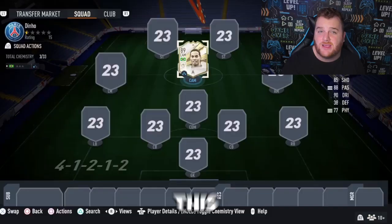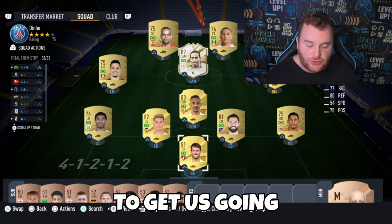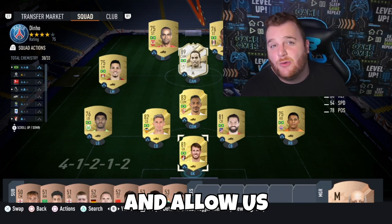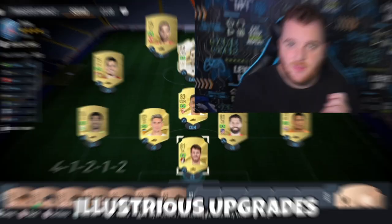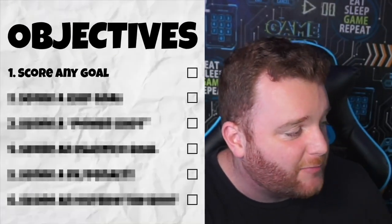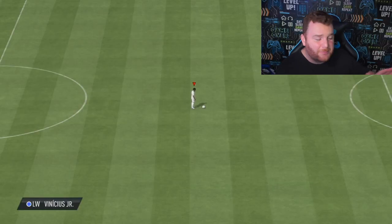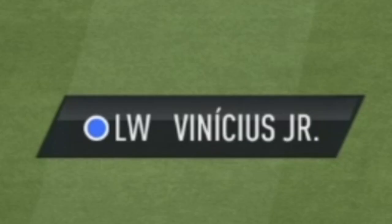To complete those series of challenges we're going to need to build a team, so we'll go from this basic Brazil squad to get the ball rolling and allow us to get those illustrious upgrades. The first objective we need to complete is simply scoring any type of goal — get the ball, get it in the back of the net.